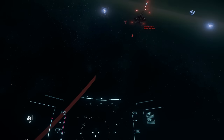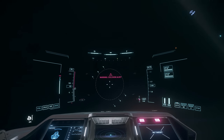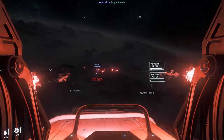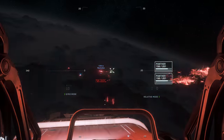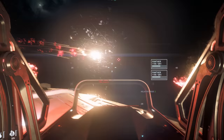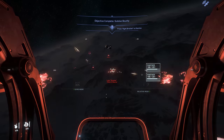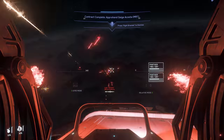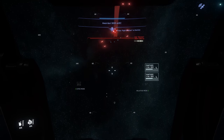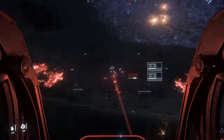The turret angles give reasonable coverage, and with precise piloting it's possible to converge all weapons on one target at the front. As a solo ship, the dual size 3 up front is enough to whittle down smaller targets, but may take a little longer against beefier opponents. The twin shield generators offer reasonable protection, but after a minute or so in a fight expect them to need recharging, meaning the MSR is more tailored to shorter engagements. Thankfully, the excellent top speed means it's possible to extend away and disengage if needed.